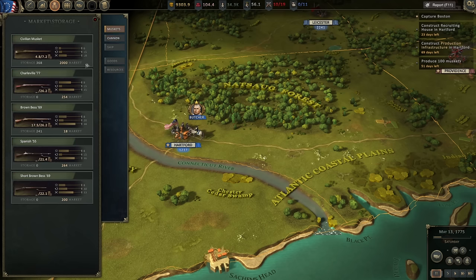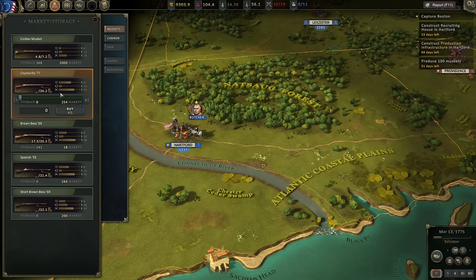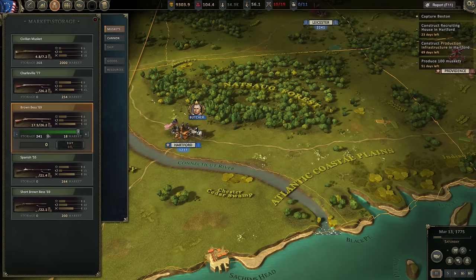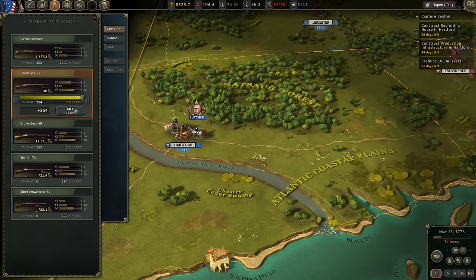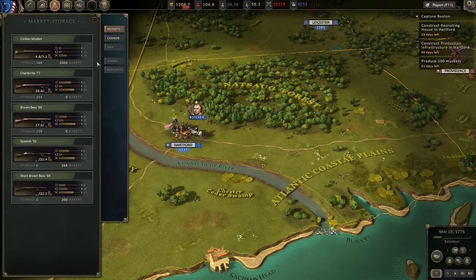We're also going to need more civilian muskets before too long. We do actually have 254 Charleville 77s, which are decent weapons. And we've captured 241 Brown Bess muskets. It's not enough to equip a whole regiment, but it is enough to start upping the general quality of our soldiers. So I'm spending all of my money on guns.